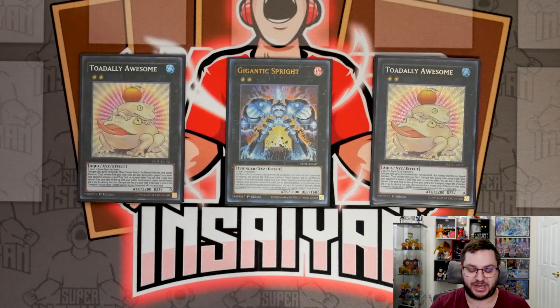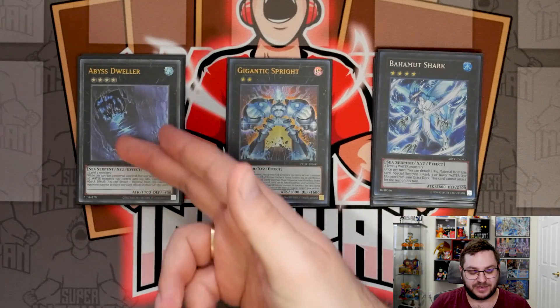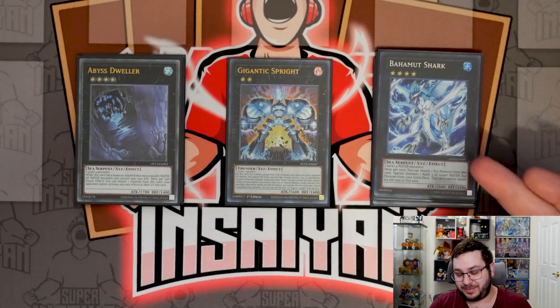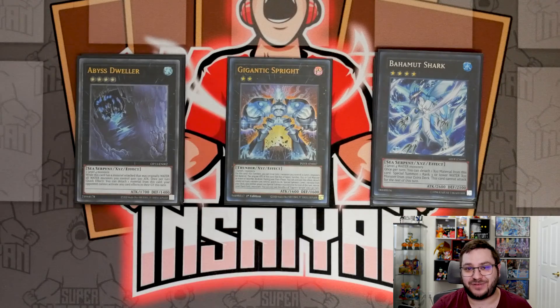Onto the rank fours — we are playing Abyss Dweller and Bahamut Shark. As you saw, these are very easily made because we play a card that freely summons two level fours. If you're up against Tear, Abyss Dweller is obviously the way to go; against anything else, Bahamut Shark lets you end on double Totally Awesome — summon a Toad off Bahamut Shark, then summon another Toad off the Swap Frogs made with Gigantic. And since they're water monsters, you get Dragoons' effect whenever you detach as cost to activate them.